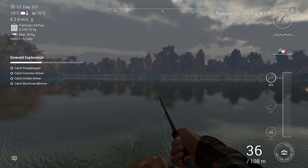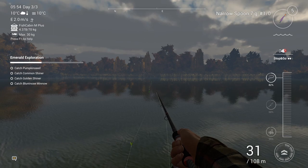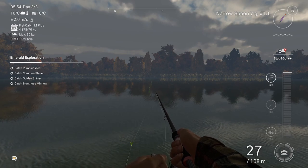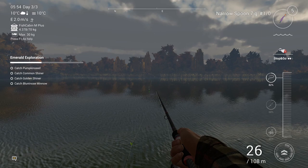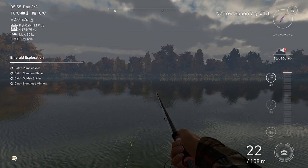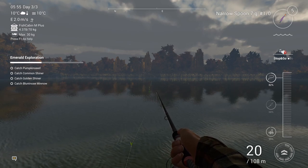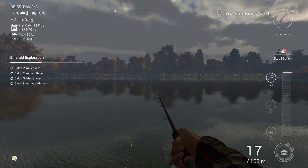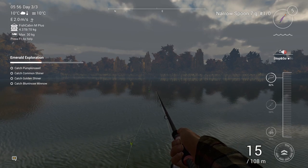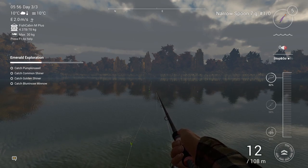Sometimes — actually it's very common now — both my spinning and my bottom setup will get a fish at the same time, and that sucks. I cannot retrieve the fish in time on my spinner to pick up my bottom fishing rod, because once you have a fish on you have to pick that rod up immediately. It has a timer — the fish will only stay on for a certain amount of time before it unhooks. When the fish gets away, you don't want that.